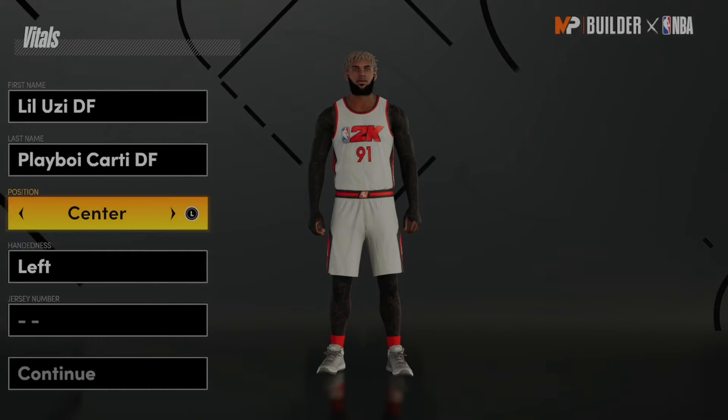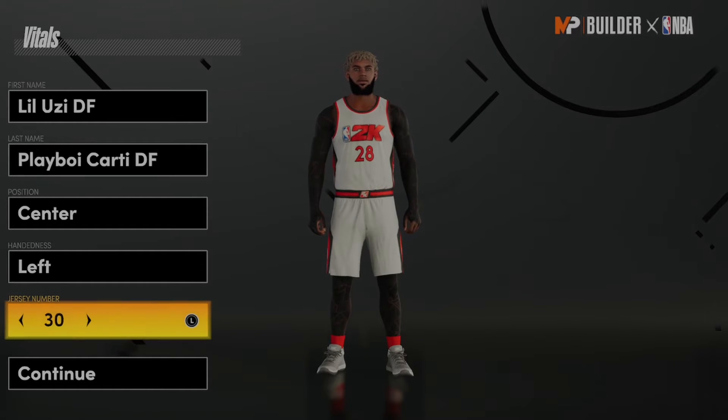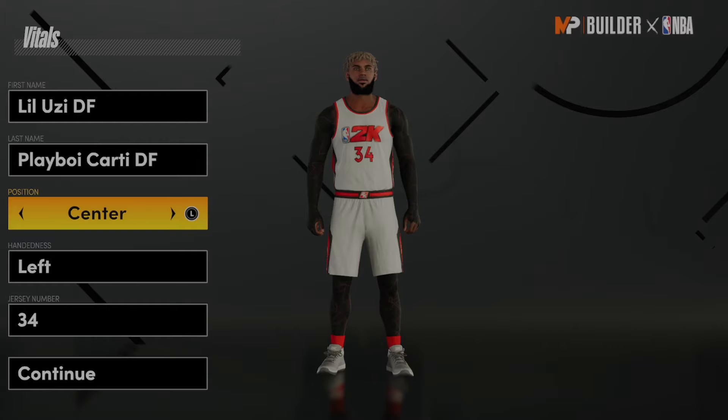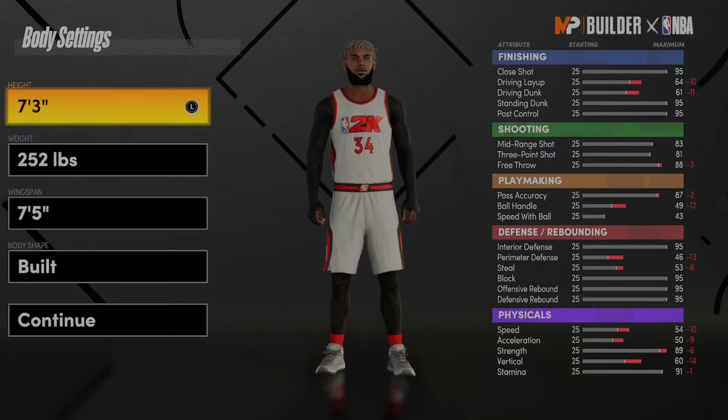He's gonna have 84 speed as a 7 foot player at 99 with 93 vertical. And yes, you're supposed to play him at center. He gets a couple more badges at center. Don't play him at power forward. If you think you get more badges at power forward when you're 7 foot, you don't. You literally don't.